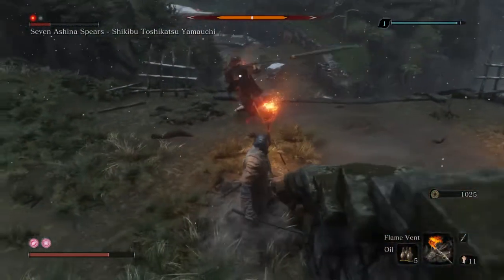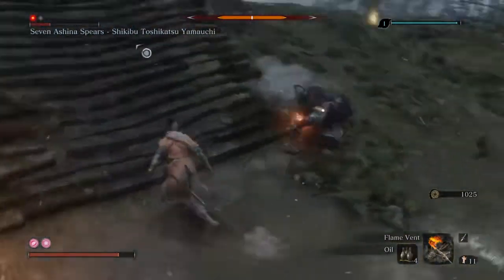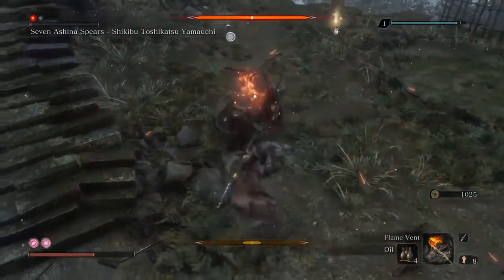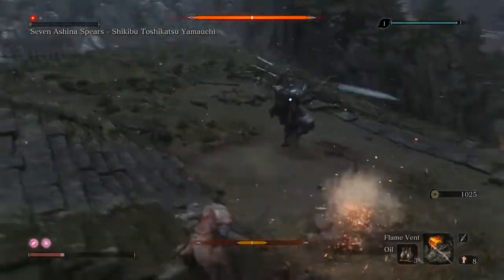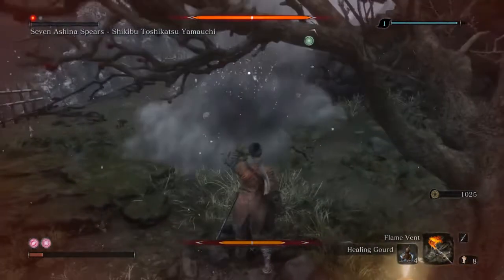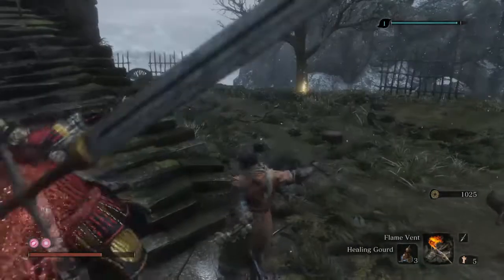Remember, we have to jump during the sweep attack. I've taken a healing gourd. My vitality is extremely low, so I've taken a healing gourd — I think this will do. So we have killed this mini boss, the Samurai General with the complicated name. Now we'll just collect the items nearby.